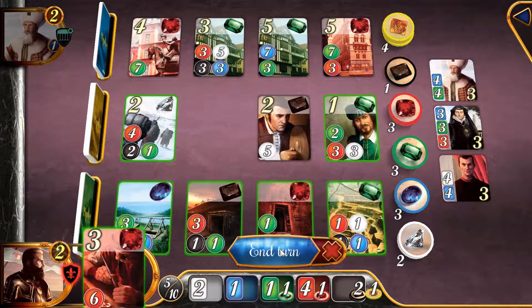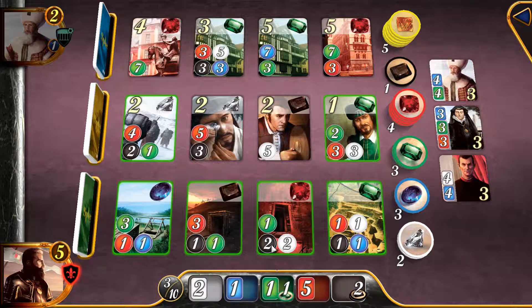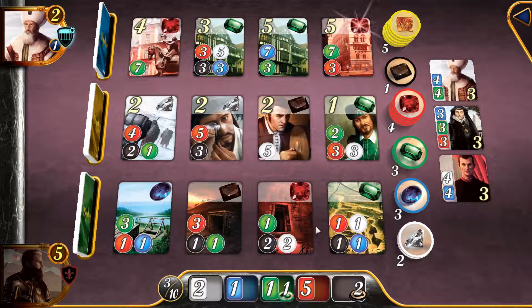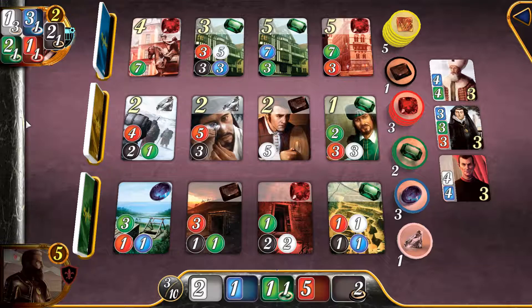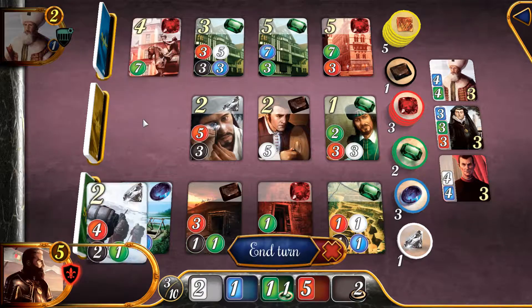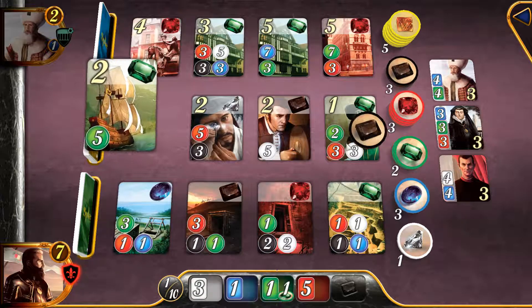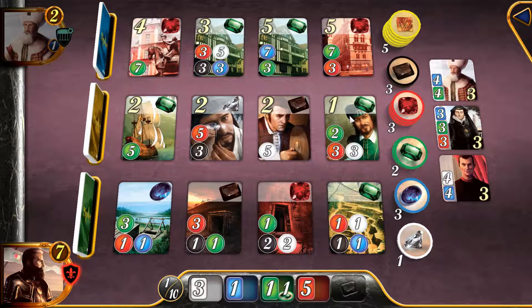I can get this - that'll give me three prestige points. Okay, I'm winning! So I have to get 15 prestige points, I think. What should I buy? Let's buy this because it gives me more prestige. Give me another diamond to work with. Then I might be able to get this one. Next turn I'll get an emerald, so then I can buy this. Maybe that's a good idea.